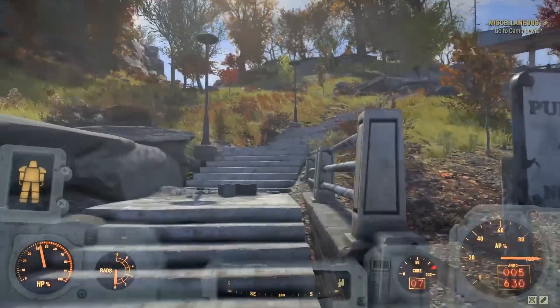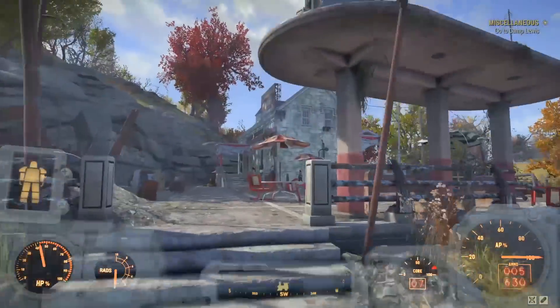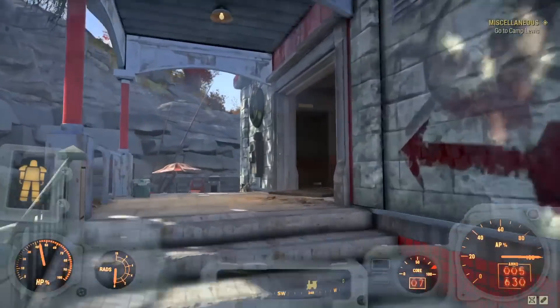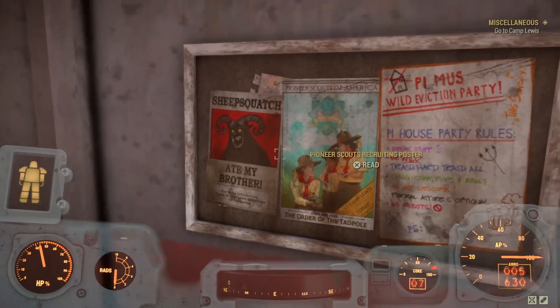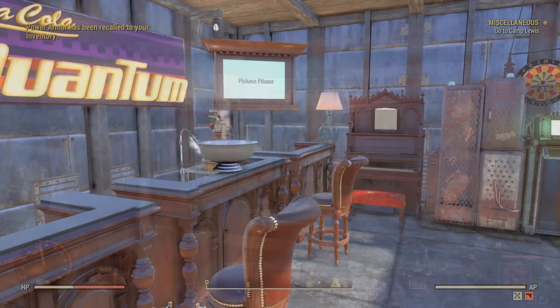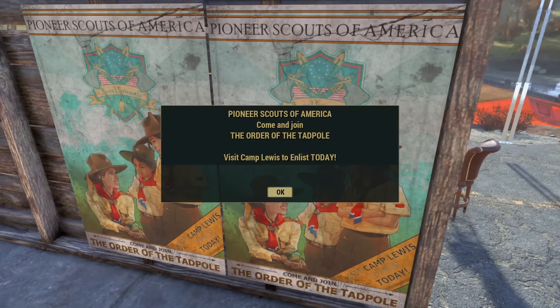Welcome back to Fallout 76 for this walkthrough on one of the newer quests, the Order of the Tadpole with the Owl Scouts. There are two ways to access this quest: one is via any train station — you'll see a Pioneer Scouts recruiting poster you can read — or in the Atomic Store you can pick up these free posters for your base.